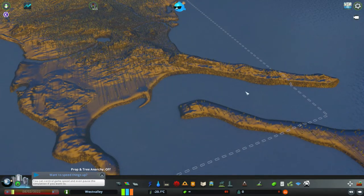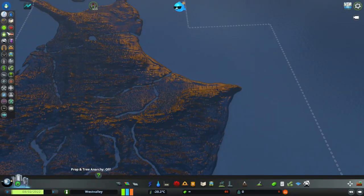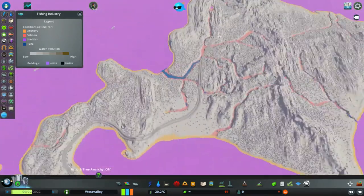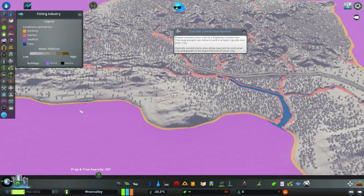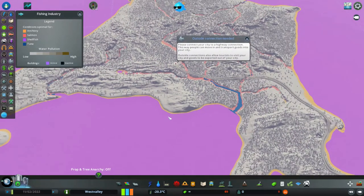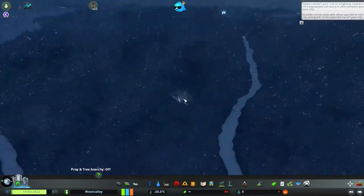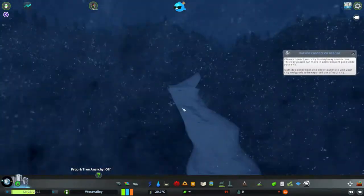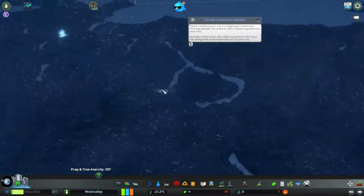They kind of just built the terrain up. I like this kind of bay and the island. Let's check the fishing industry — there's shellfish in the ocean, which makes sense. I wish they had created a more gradual shore, which would have helped with the steepness from land into the ocean and also increased the fishing area. But overall, I really do like this map. There aren't many winter-themed maps in the workshop, and I like how they used so many rivers — it looks really cool. I like this map better than the last one.